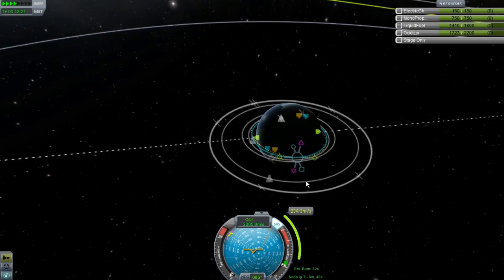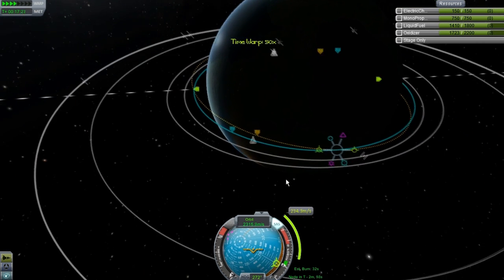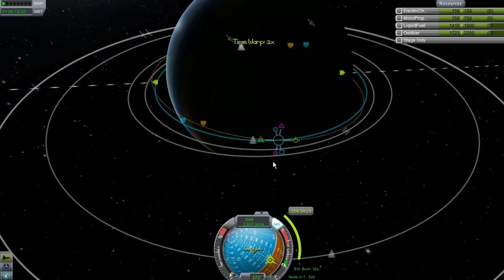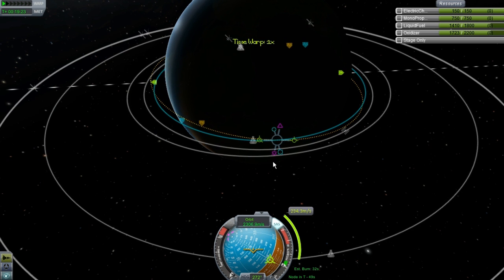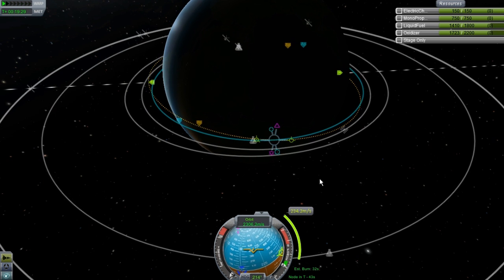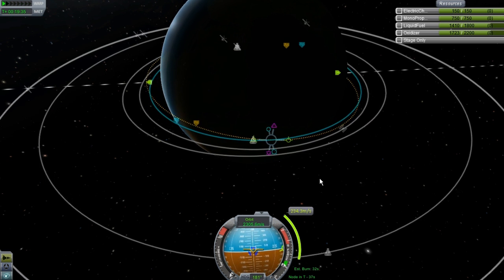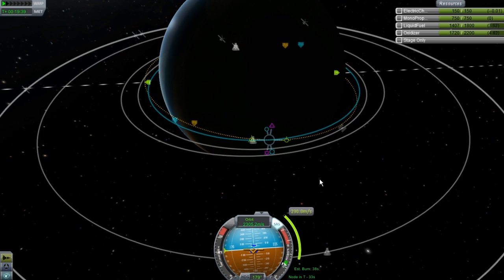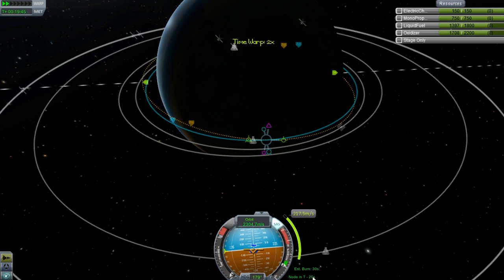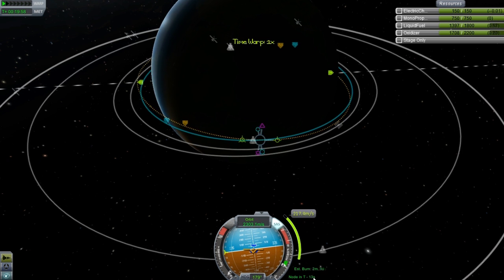You'll notice it says 32 seconds and I don't really ever trust this because it's never really accurate - I mean, it is and it isn't. If it says 32 seconds or 40 seconds and you know how big the engine is that you have, there's a good chance it could be wrong. There's always some amount of error involved. You always want to set up these burns about halfway through whatever the time is. So if it says 30 seconds, you want to start your burn at 15 seconds.